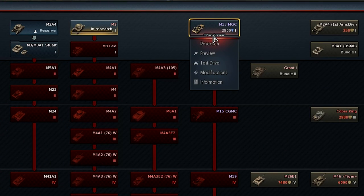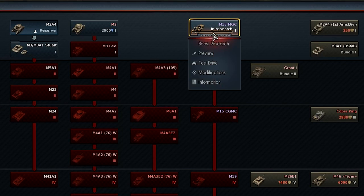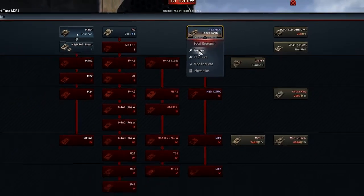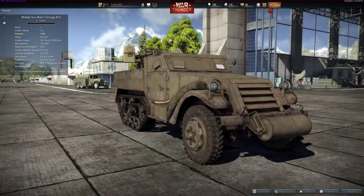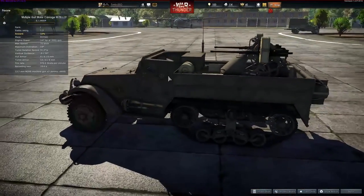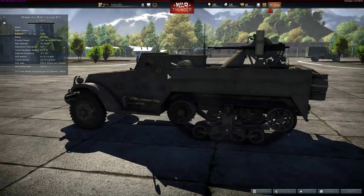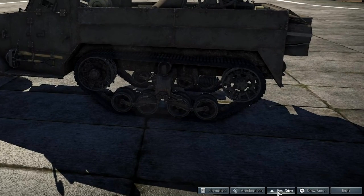At the very beginning, we only have one tank, a reserved one. Once we've decided which we want next, we click on the button below it marked Research. Now, the experience we gain in battle will be put toward that tank, eventually making it available for purchase. To figure out which tank works best for you, right-click any of them. The menu that opens up will show you the tank from different angles, its specifications, and even offers a test drive option.